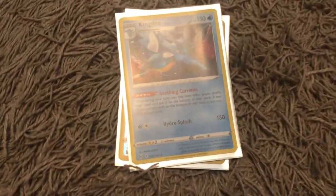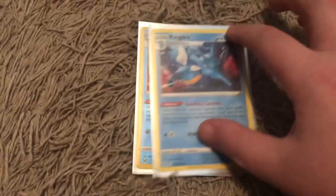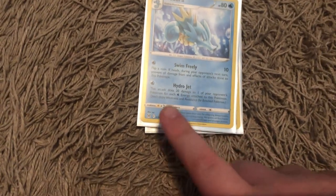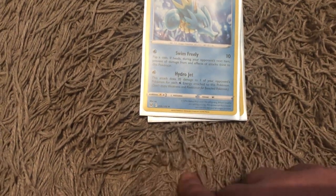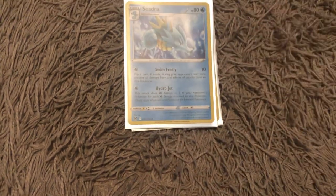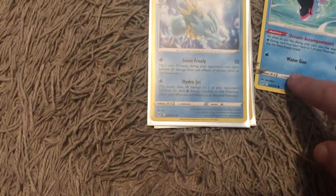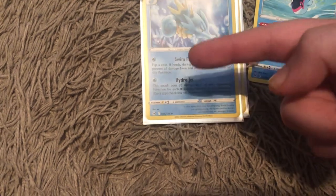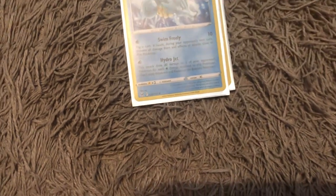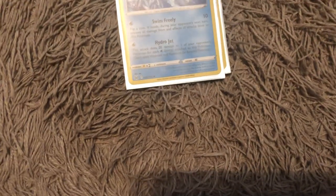I also have another Kingdra that isn't a reverse holo. One of the guys I went against in the tournament used Seadra with Hydro Jet, and he used that Finneon with Oceanic Accompaniment to keep attaching Water energy cards. Because of Swim Freely, any energy attached to Seadra while using Hydro Jet does 20 more damage, so he was able to just stack on damage.